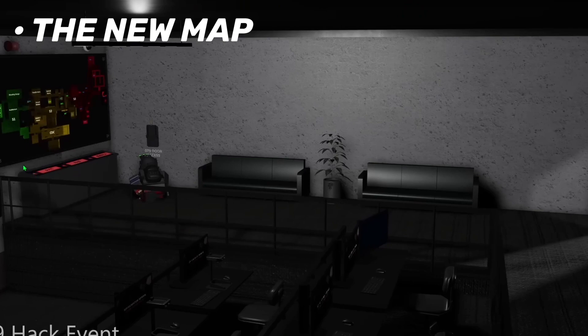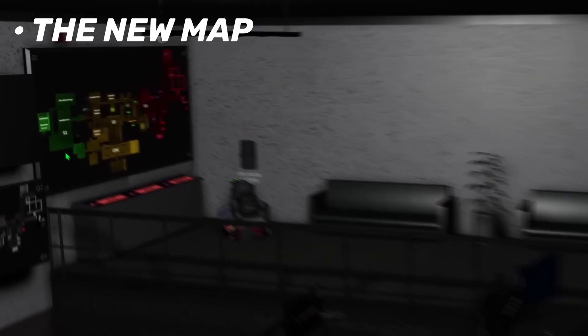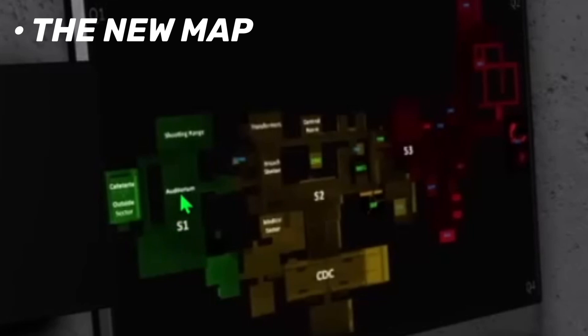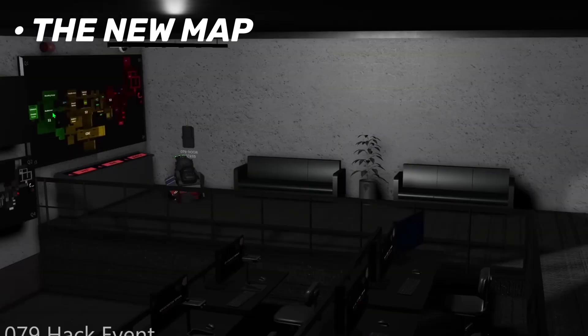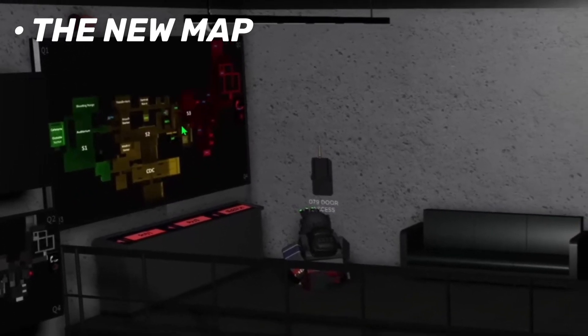We can also tell that there is a big map leak here — this is a very big one. This is a new map, entirely new mostly. We have Sector 1, and the auditorium looks like it's in a different place. The shooting range is in Sector 1 now, which is awesome. We also have what I think says 'Cafeteria,' so there's a cafeteria for Foundation personnel now with an outside area. CDC is here as well, with Sector 2 in yellow, Sector 3 in red, and Sector 1 in green. Everything has changed.